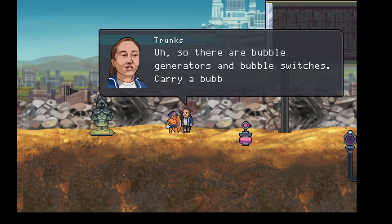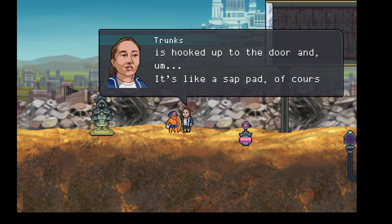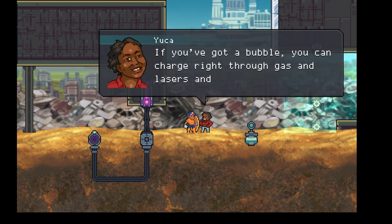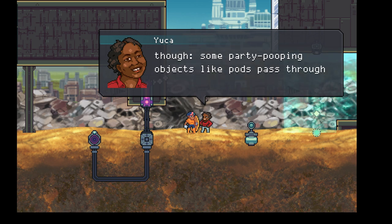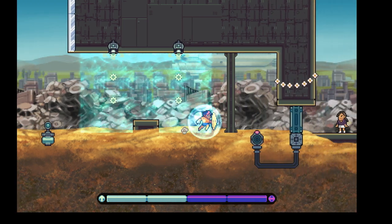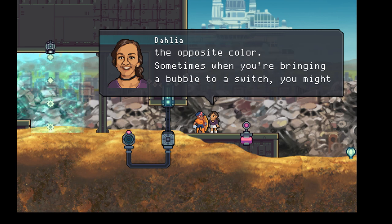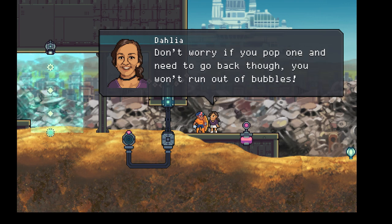Greetings person - this is Trunks. There are bubble generators and bubble switches. Carry a bubble from the generator to the switch which is hooked up to the door. Okay, interesting. If you've got a bubble, you can charge right through gas and lasers and stuff of the same color - it can't touch you. What a thrill. Some party pooping objects like pods pass through your bubble shield though, so watch out. Here's another person - this is Dahlia. You should know that a bubble will pop if it hits anything of the opposite color. Sometimes when you're bringing a bubble to a switch you might have to step delicately around some obstacles. Don't worry if you pop one and need to go back though - you won't run out of bubbles.